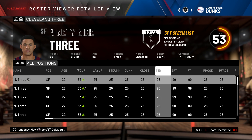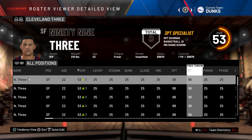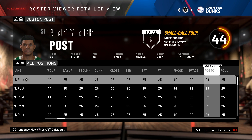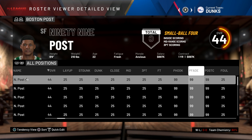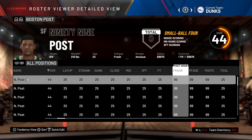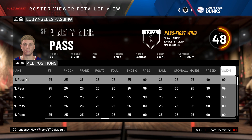Next, we got a team with 99 three-point. Of course, their three-point shot is going to be 99, and I also gave them a 99 free throw as well. Next up, we got 99 post. In NBA 2K20, there are three post-move attributes: post-hook, post-fade, and post-control. So I gave this player 99 in all three of those categories.